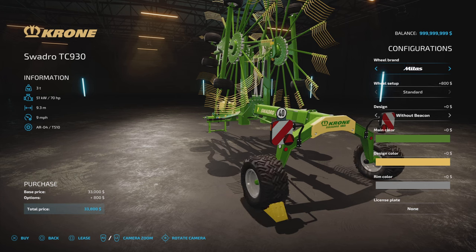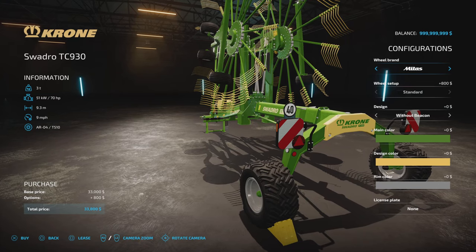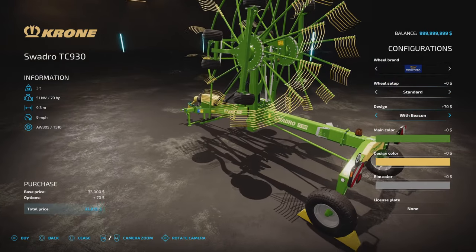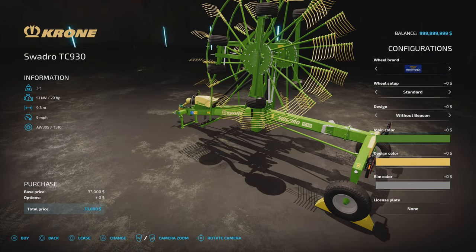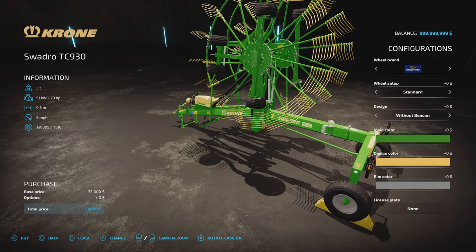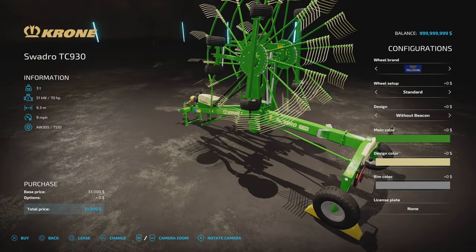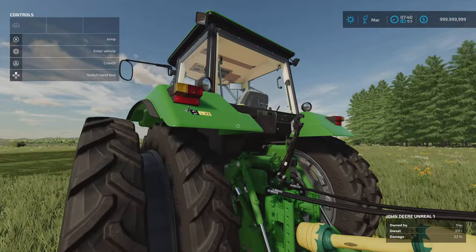There are a couple of tyre options - Mitus and Trelleborg. You've got with beacon or without beacon. Main colour: you've got Krona green which is a yellowish green, or a more standard green - very little difference between the two. Then design colour - more of a yellow on the tines or a faded yellow. Rim colour is anything on that palette, and there's a licence plate option too.